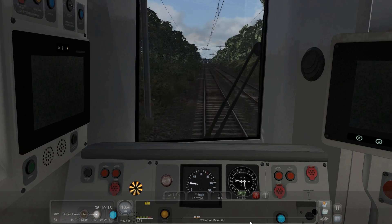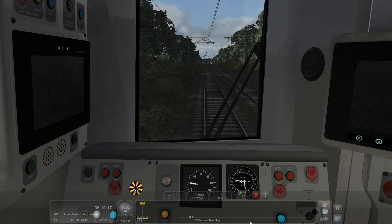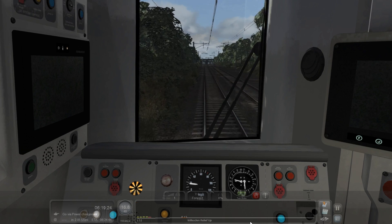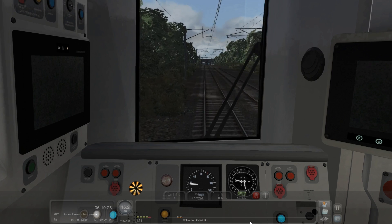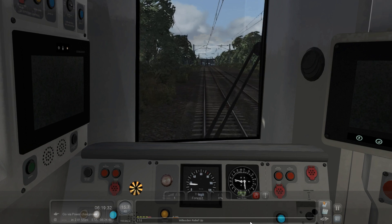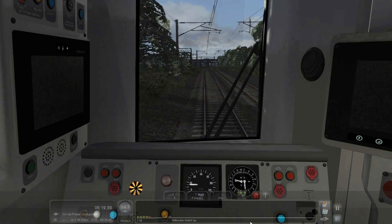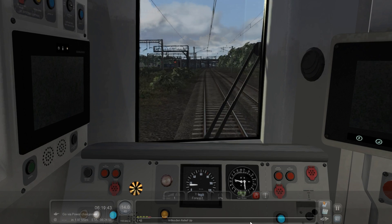So this is basically the switchover point where the Southern 377s — the five-car Southern 377s — actually swap around and join the West Coast Main Line up to Milton Keynes. I believe that's the furthest north the Southern service runs, coming from Selhurst and sometimes East Croydon. It's really odd having a Southern service going all the way north up to Milton Keynes — it doesn't really make sense.